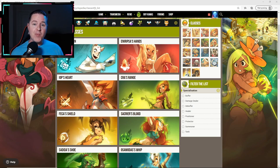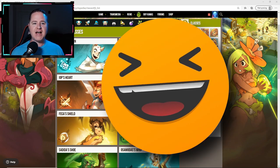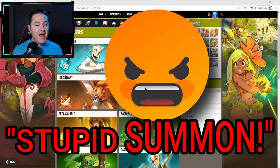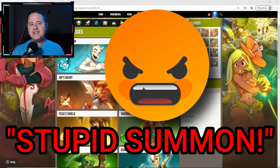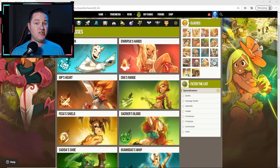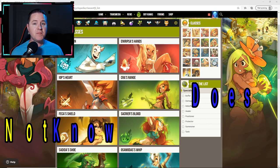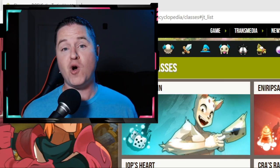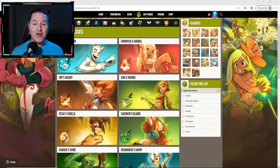Second, it's all about having fun. It doesn't matter if you pick a class with a huge damage dealing ability — if you're not enjoying the class, you're not going to be having fun. So make sure you pick classes you're having a good time with, and if you pick a class and you're not having fun, don't be afraid to swap them out. Third, this is just my strategy and my recommendations for building a team, but it is not the only way. There is no right or wrong way to build a team. You can have fun with this.